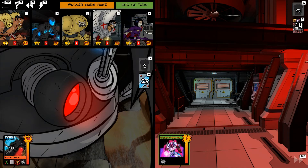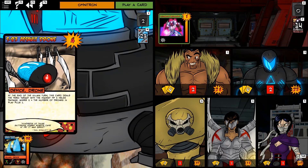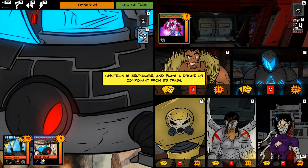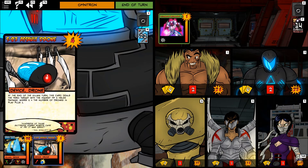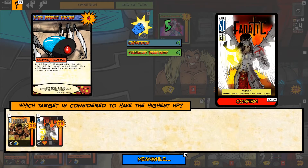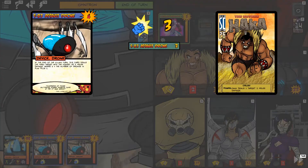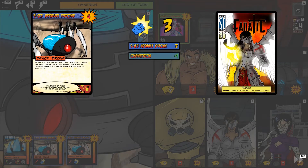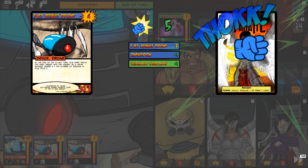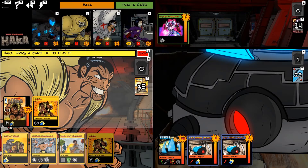Now we have a damage increase from Villainous Weaponry — who knew Mars was teeming with Villainous Weaponry. He plays out the Assault Drone on the Factory side and brings back the previous Assault Drone. Hakka has more healing than Fanatic, so we'll do this. Fanatic likes to have low hit points because she has a couple of cards that key off the difference from her starting value and her current value, and we wind up hitting both.